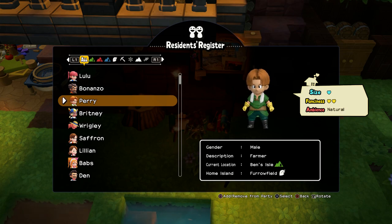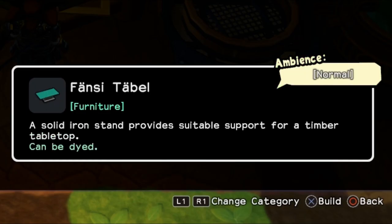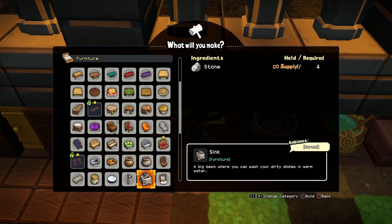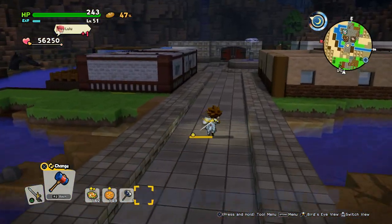Fanciness just means how fancy the room is. When you use wooden stuff it's the least fancy. Stone stuff is the next level. When you use gold, ruby, or diamond things it gets to maximum fanciness, but it always depends on how many items you put in there. For ambience, you can craft items and at the bottom right you can see the ambience: natural, normal, cool, flamboyant, cheeky, and some other types as well.